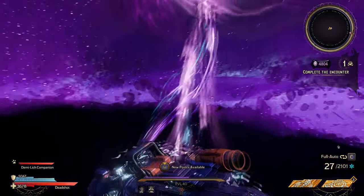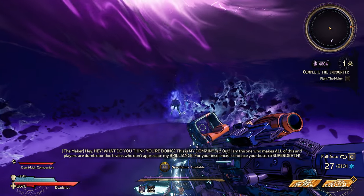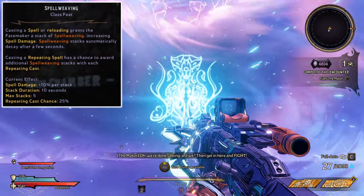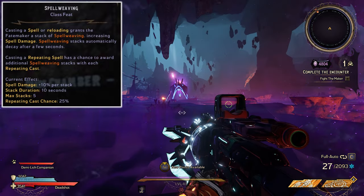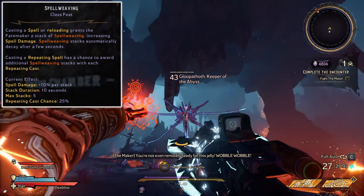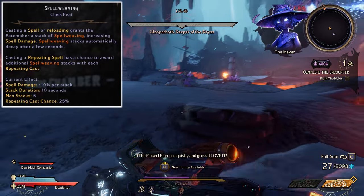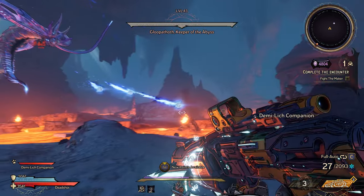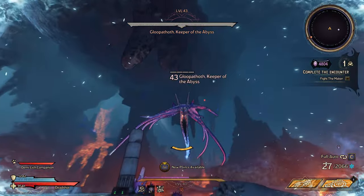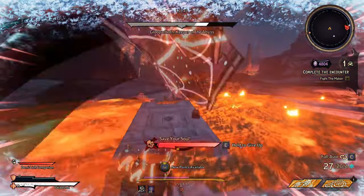The first thing we want to focus on is the Spellshot. The Spellshot is quite an intricate class, but it all depends on the Spellweaving stacks. The class feat is Spellweaving — you get a stack every time you cast a spell or reload your gun. Every Spellweaving stack gives you a plus 10% spell damage, and these last for 10 seconds. As standard you only have 5 stacks, so you can see your spell damage increase by 50% just by reloading your weapon or casting your spells.